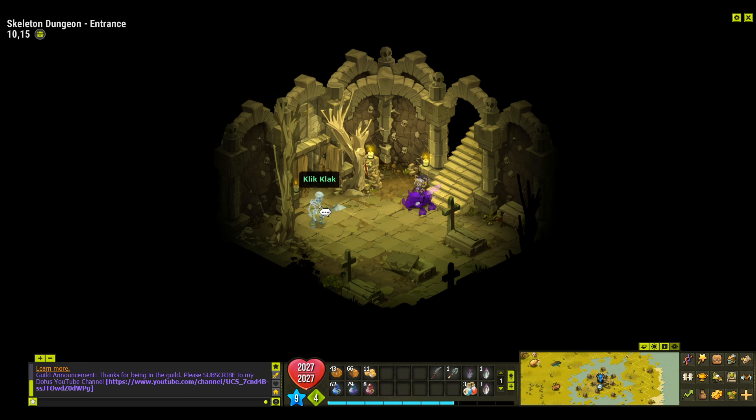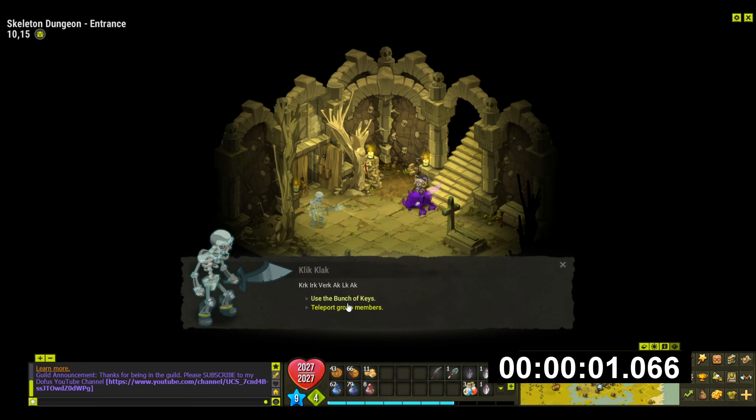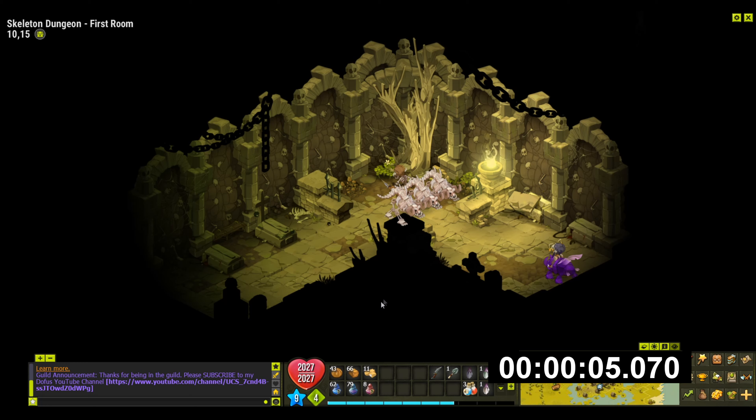Once we've dropped in we'll start our run and we'll see how quickly we can do this. I have done this before a while ago. There are two unique monsters that we can fight here called Primitive Chafer, and of course the Dungeon Keeper which is Ronan Chafer. There's only five rooms and I think I should be able to run through it pretty quick.